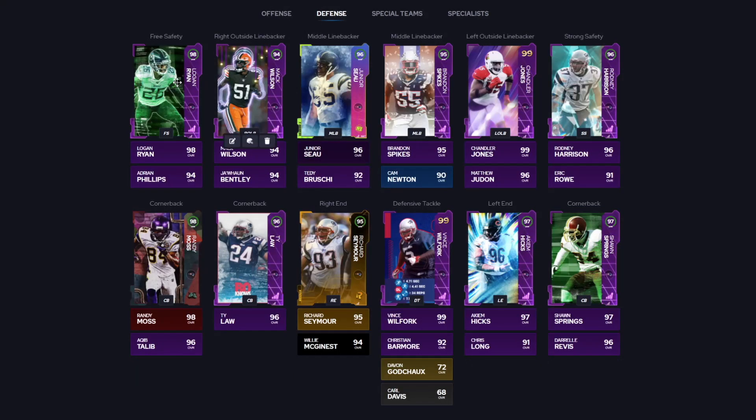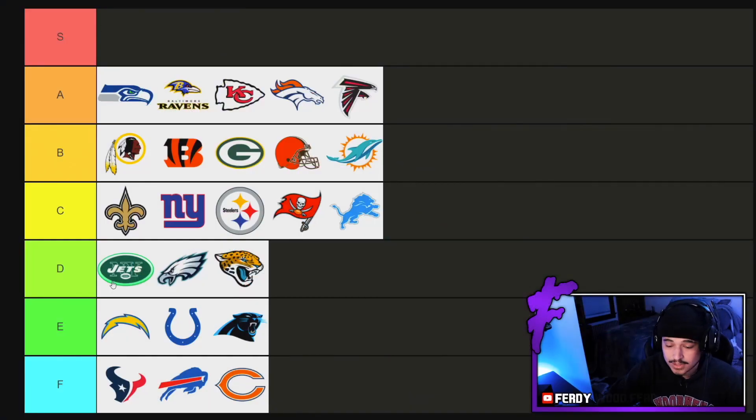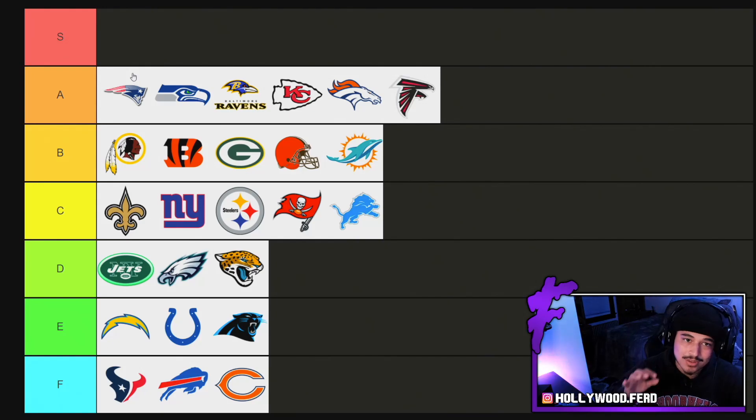On defense we got Logan Ryan — a good name right there. Randy Moss, Sean Springs. I'd probably run Talib in this slot, but Seymour's next upgrade is going to be amazing — his legend card is still amazing. Looking forward to a Seymour upgrade. Vince Wilfork in the middle, obviously insane. You got Chandler Jones on this team and Matthew Judon. Patriots — it was close between the two, but we're going to throw the Patriots right up here at number eight.